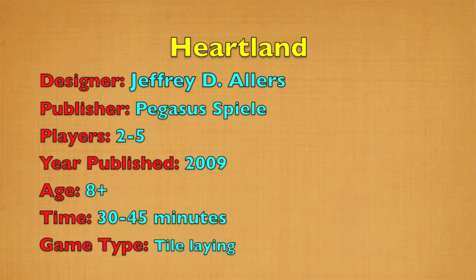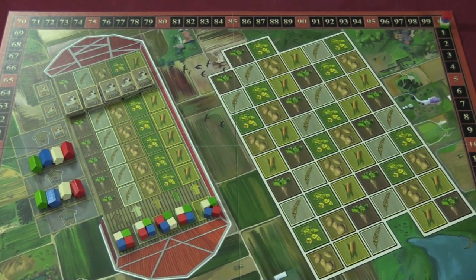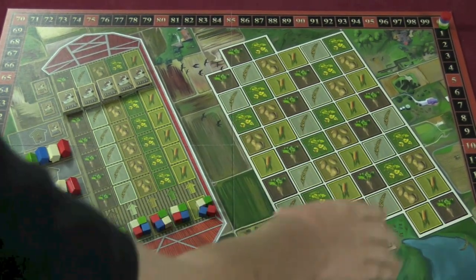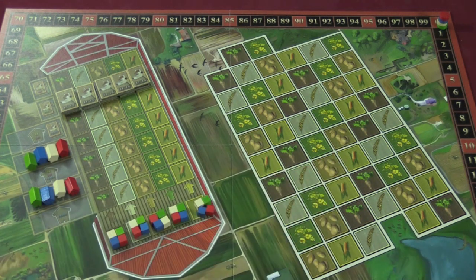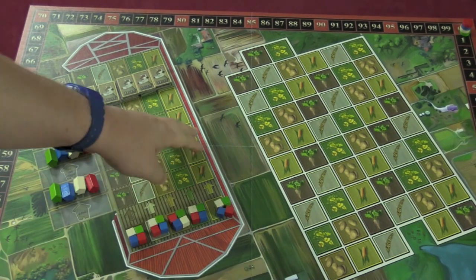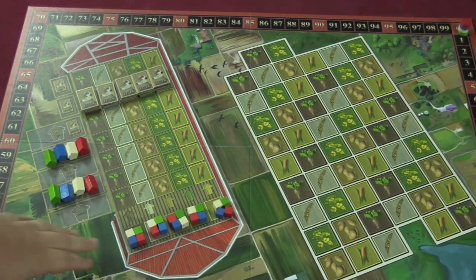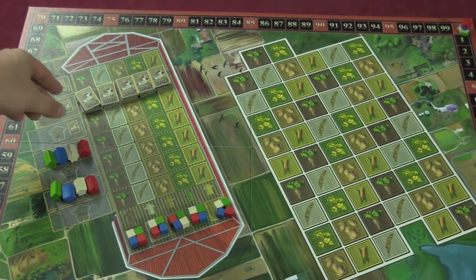This is my copy — consider this the dump for the game. Here you have the board, which has a score track going around the outside. You can see there's different kinds of produce: potatoes, weed, corn, beets, and rapeseed. You also have a section over here called the barn, which has a track for each of these. You're going to put a cube of your color on each track, and you also put two barns out here. Then you're going to have some tiles placed here.